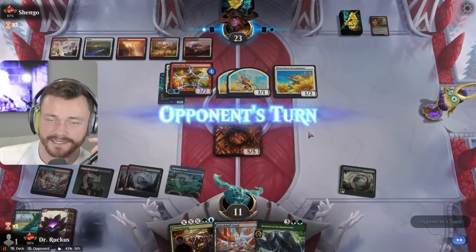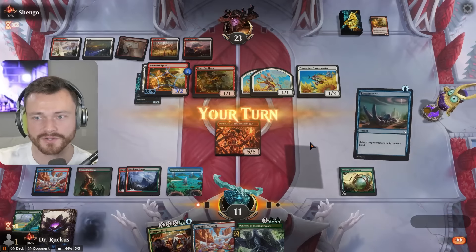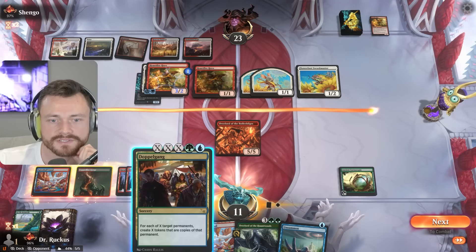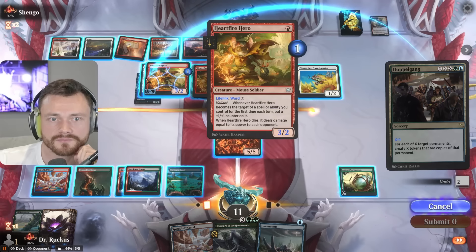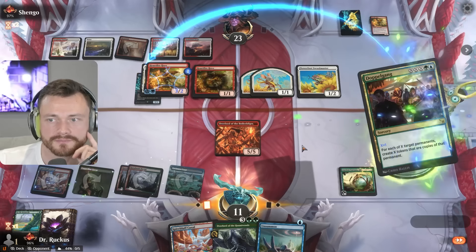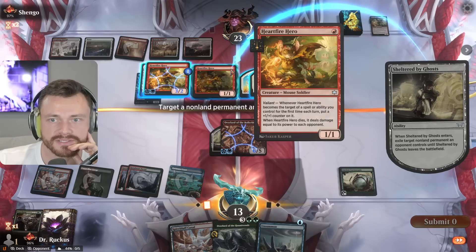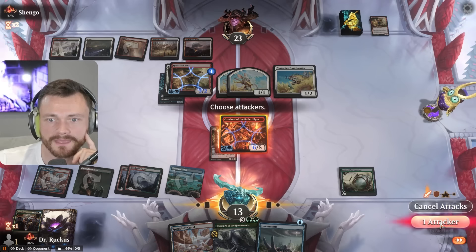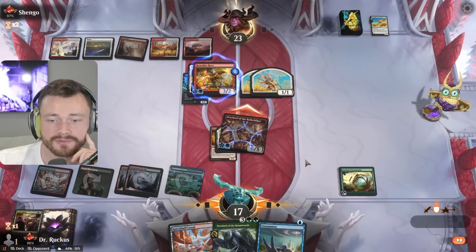Unsummon's also pretty big here — that almost wraps up the game. We'll just copy Sheltered by Ghosts. Is that a thing you can do? Is that crazy? We've done this before. Auto pay, take the action. Can take maybe this guy — I don't know. We still have Unsummon open. Get in for six lifelink. Zap you. I could block with everything but we have the Unsummon.